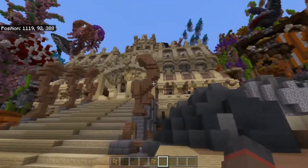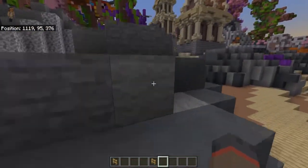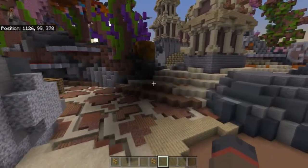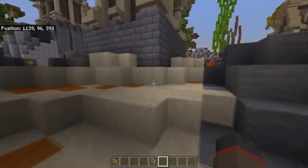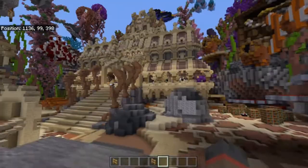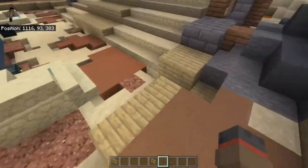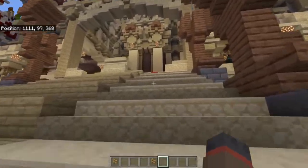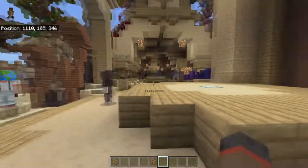We're going to fix the hub — like how all the stairs are broken — because when we converted it from Java to Bedrock it kind of screwed up. We didn't even have to convert it. I don't know why Mitz converted it to be honest. Oh yeah — because it was supposed to be a prison server at one point. Fun fact: this is a prison server hub, because we were going to start a prison server.